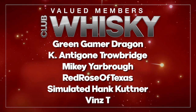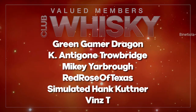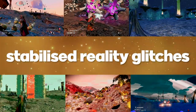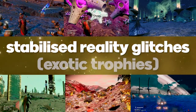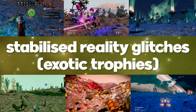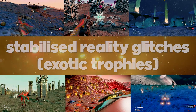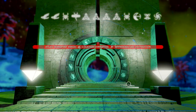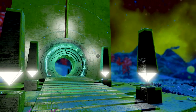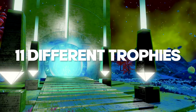Greetings fellow interloper. If you clicked on this video, you've probably come across a few of these strange things that you can pick up and put on your bases, known as stabilized reality glitches. Or if you dove into my past videos, you may have noticed an older trophy video I did. As time goes on and the game gets updated, it's not uncommon for planets to change, thus making all of my portal codes useless. So I thought, why not freshen up my trophy video and get current links for everyone looking to collect all 11 trophies?